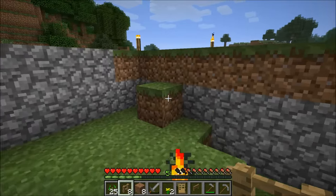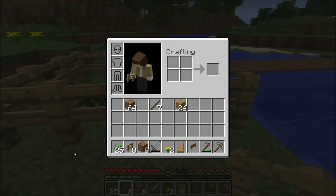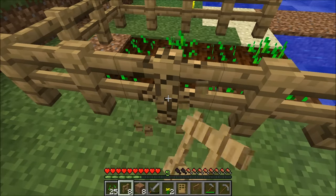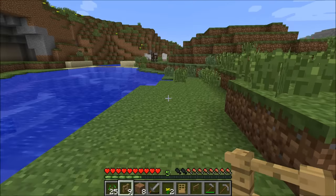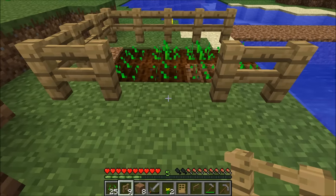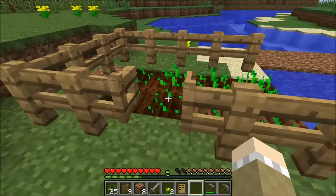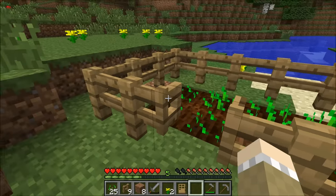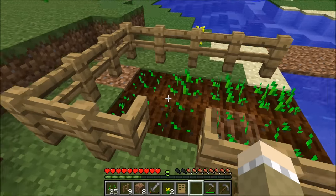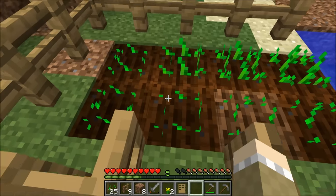If you're on Xbox and don't have fence gates yet, you can use a regular door instead — but fence gates look better. I'm going to use a fence gate. I'm back at the farm. You can still punch fences with your bare hands — it takes longer but works. So I put the fence gate right there. Right-click or right trigger to open it, and now I can get to my farm without jumping on the seeds.